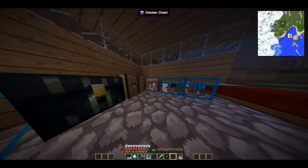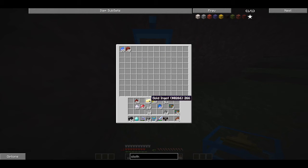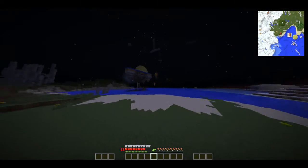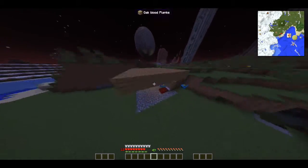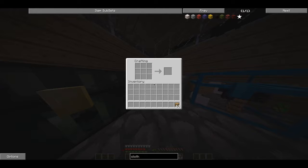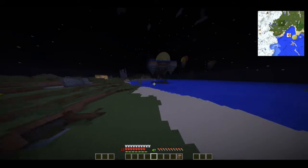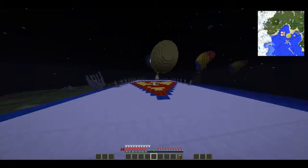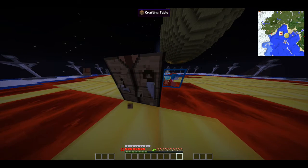I'm gonna put some of my stuff away - oh, I have chests in my inventory, okay. I'm gonna put all my stuff in the chest. Let's make these. Oh, I've forgotten one vital piece of technology - a crafting bench. It's just very hard to make. So let's go make this stuff.